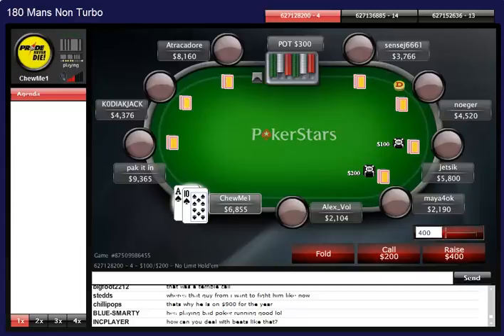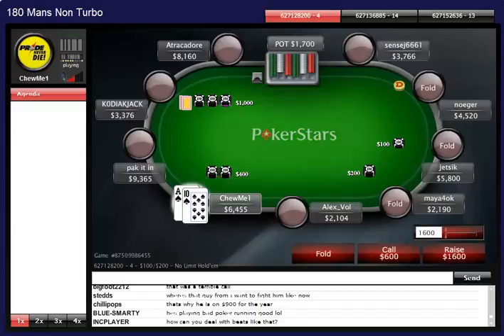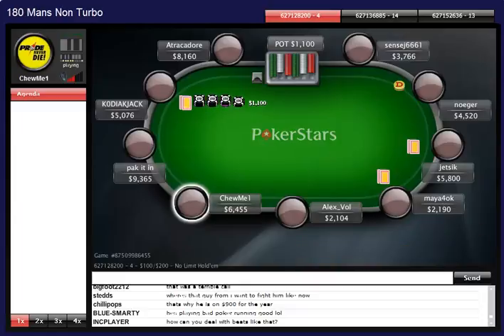Ace-10 suited - looking at the stack sizes behind me I'm going to raise this hand. Ace-10 suited under the gun plus one isn't always a raise, but given my stack and everyone else's stack size I'll opt to raise. Kodiak Jack 3-bets me - he's a very loose player with a high 3-bet percentage, so I could have the best hand. But I'm folding - I'm not calling 600 chips. The only options are shove or fold, and I'll get my chance to take his chips at a later stage.